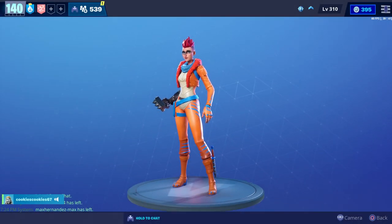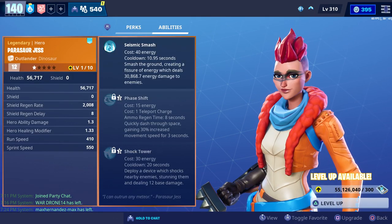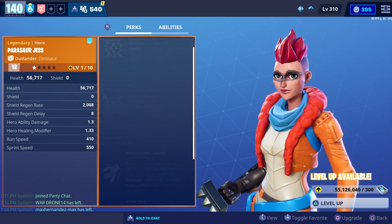For today's video we're going to get some gameplay with Parasaur Jess. I was able to get her as a reward after I completed this week's hit the road quest, which was Penny Part 2. Her three main abilities are seismic smash, phase shift, and shock tower.